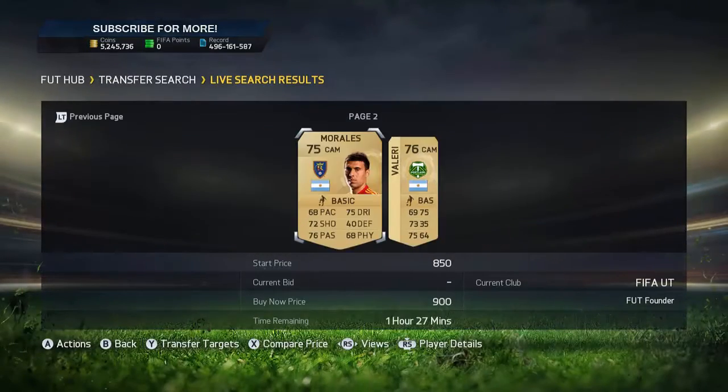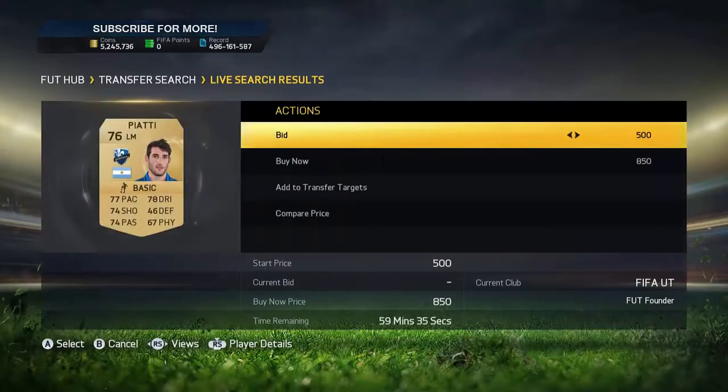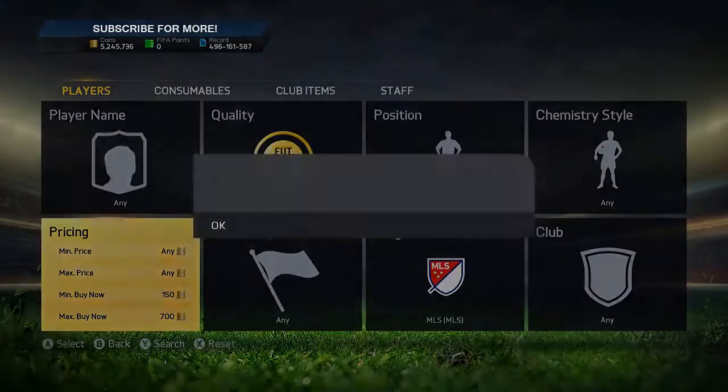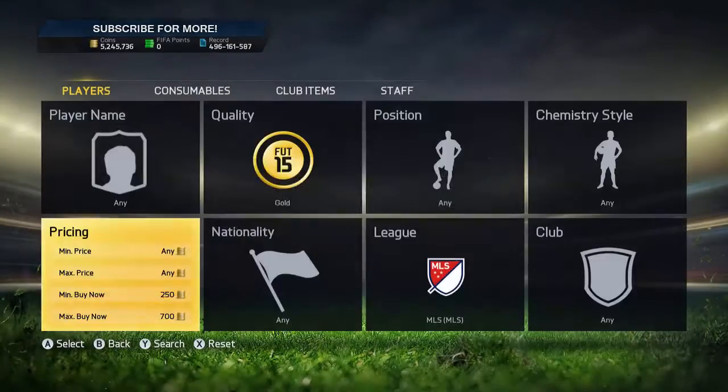I've got a lot of coins so I couldn't be bothered for 300 coins profit, but if you've got lower coins - obviously even with my amount of coins it's good. But guys, I've got a new series coming out very soon and it's going to be an MLS like trading to the full Team of the Season of the MLS. So that's going to be very interesting. Basically guys, if you're extinct on the market, I'm not going to buy them - I'm going to transfer the coin value over for each player.